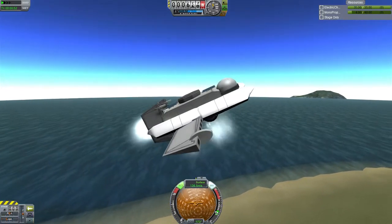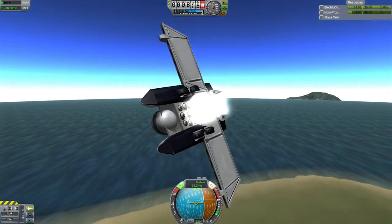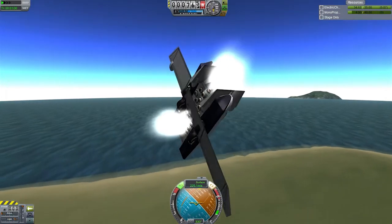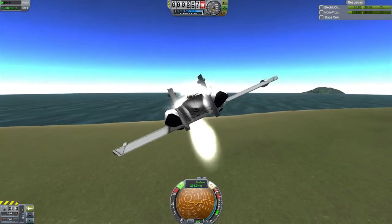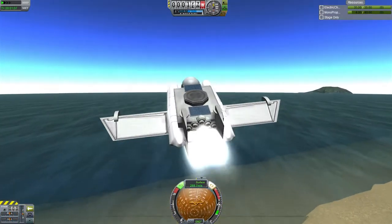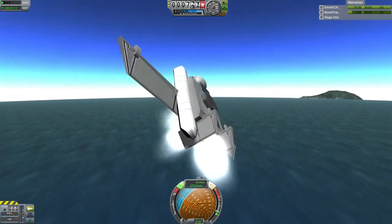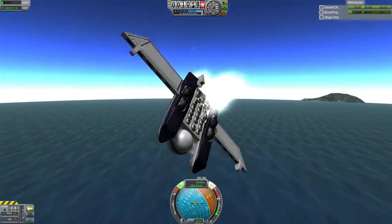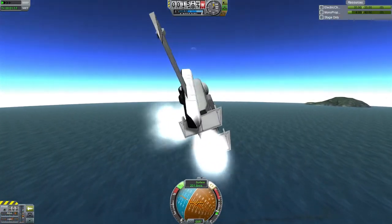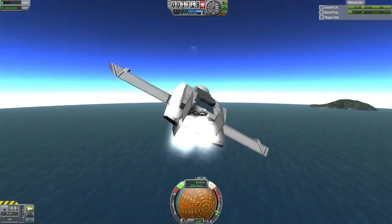I found that this becomes a bit of an issue in controlling it, especially if you turn off the SAS. So now what we're doing is we're turning hard, and you can see — look at the speed pick up. We're going down a bit. Just saved it there. We're going to pick up our speed, pick up some altitude, and then we're going to do the same thing again. You can see this thing is much less stable compared to the previous design. That's because the center of mass on this design is slightly behind the center of lift, which is an absolute no-go for most aircraft designs.